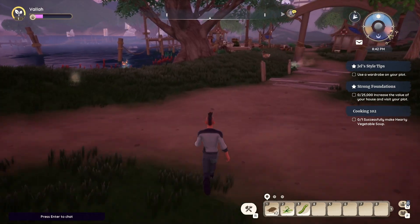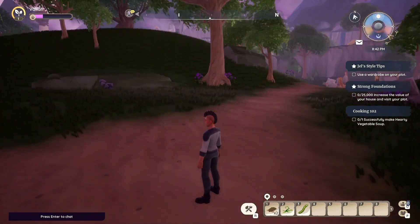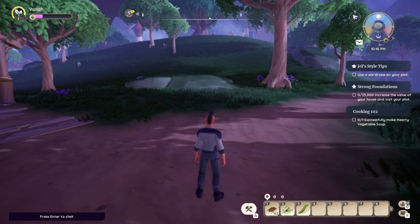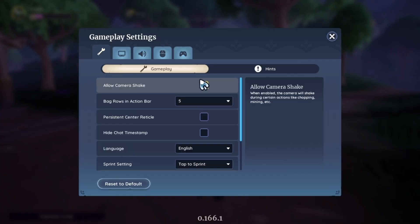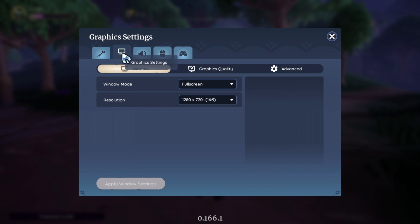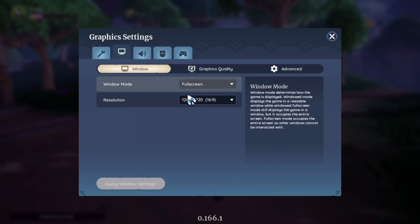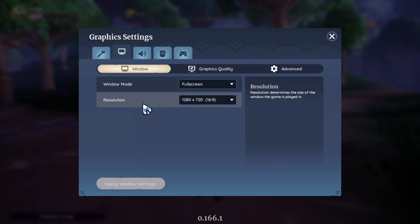I've just made those changes. Let's go take a look at them real quick. Going into settings and graphics. First things first — resolution down to 720. Obviously you're gonna lose a little bit of the sharpness here, but just seeing how much more smooth this is is really gonna make a big difference.